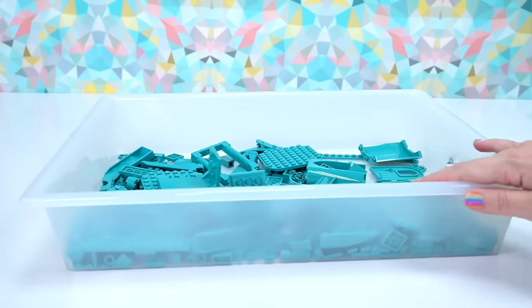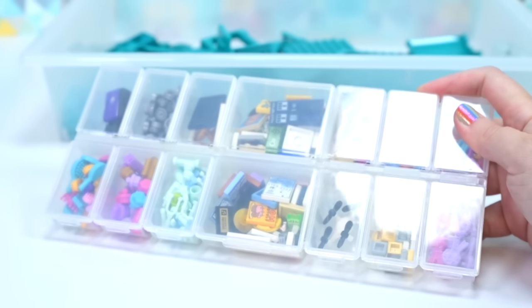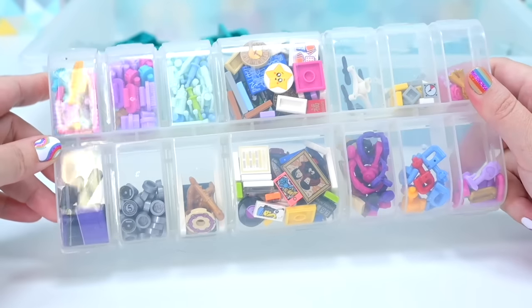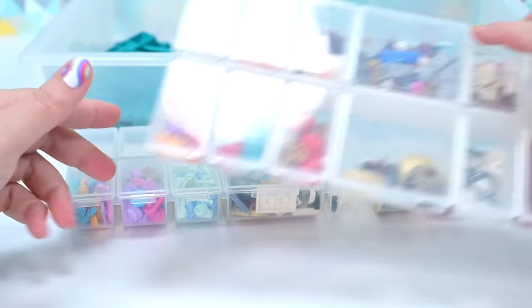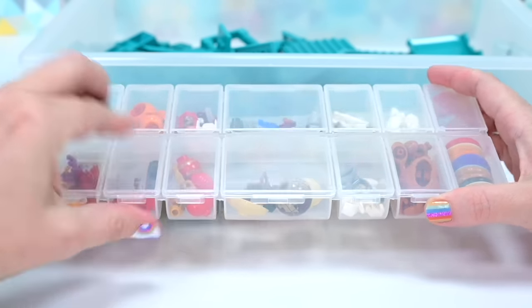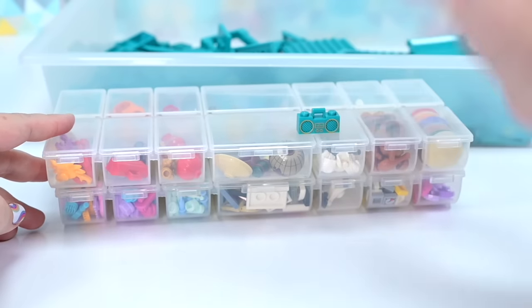We need some accessories because that's what actually makes it interesting. Even in my accessory containers there's basically no turquoise — nothing. But we do have one thing: a boom box in dark turquoise! Okay, we can work with this.